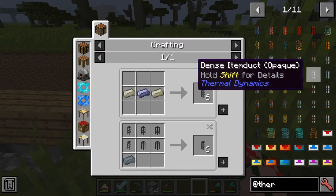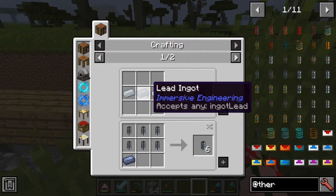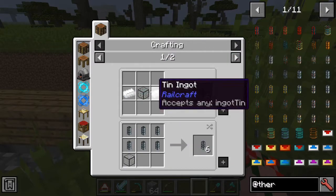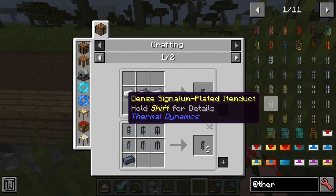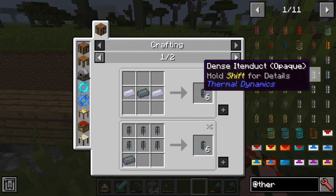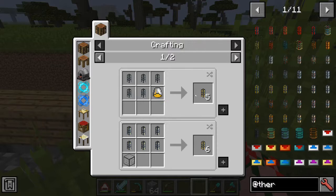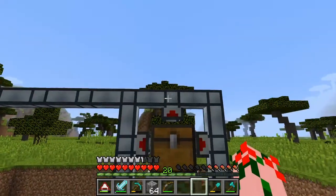So the hardened item duct that is solid requires tin and lead. Lead. Okay. Then the next level would be the vacuum item tube. And the vacuum item duct, opaque, is also tin and lead. Impulse item duct - because normal item ducts go back. So we just need the lead and tin, which are not getting siphoned up here.